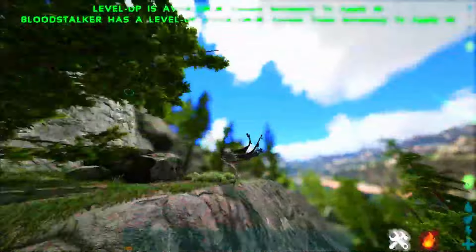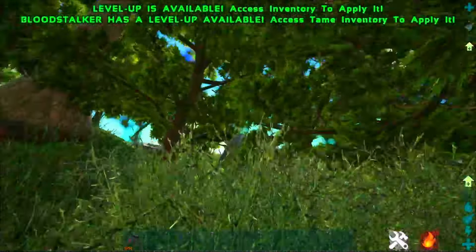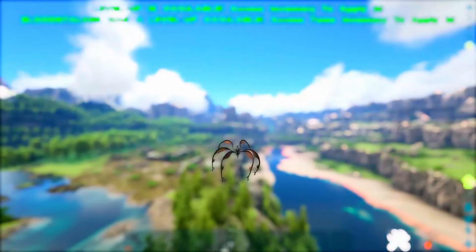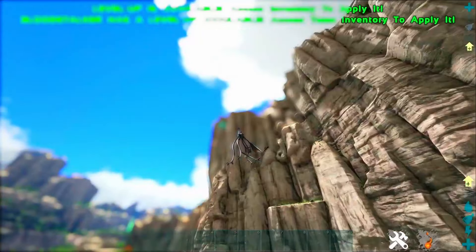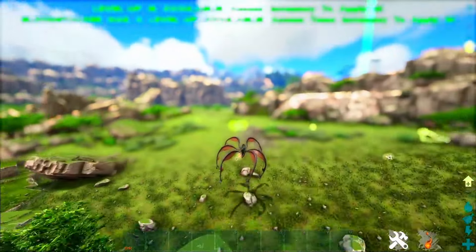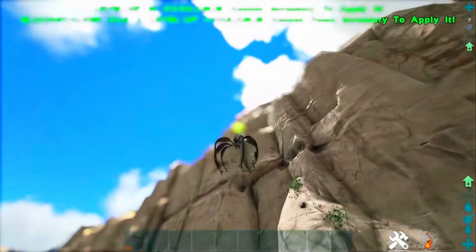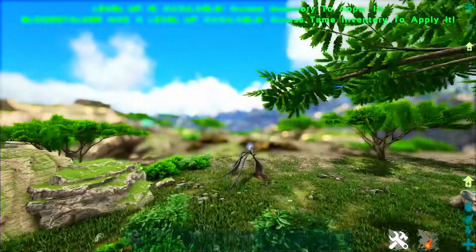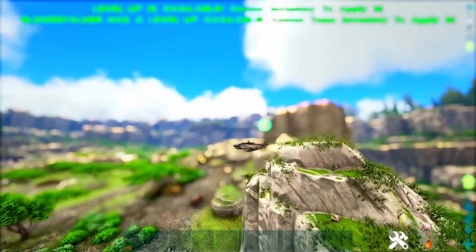It can glide across the top of the water, and the Shadowmane can too, but in the water the Bloodstalker is really fast and agile. You can also see all the creatures — it's kind of like having an awesome spyglass mod but you don't need it on. You can see the aggro of creatures — you can actually see if they're aggroed onto you if you need to get away, instead of just staring at them and watching what they do. You can see whether creatures are going to attack you or just run away.